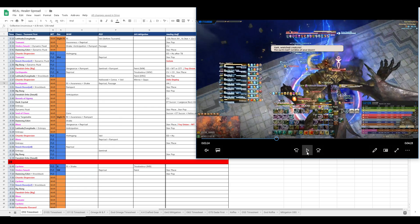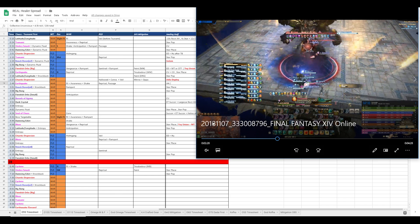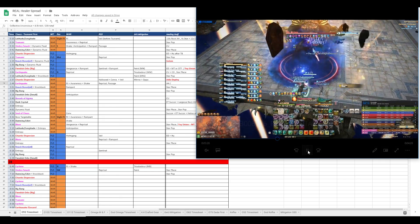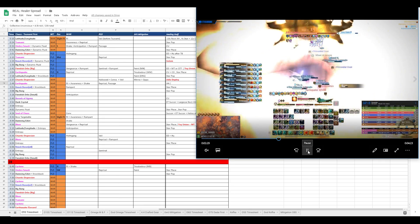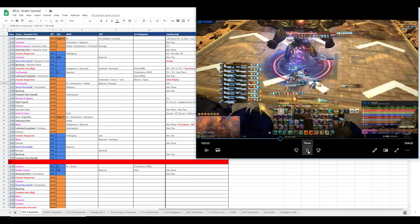Moving on, we have the first Earthquake. All we have on this is Reprisal, Troubadour, and Collective. The Collective acts as a mitigation of sorts, and it also tops us off - it tops the healers and tanks up without any needed outside sources. So Collective goes off here, everyone drops to around half their HP pool, and Rin will extend this Collective.